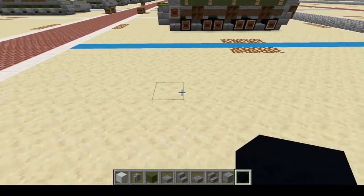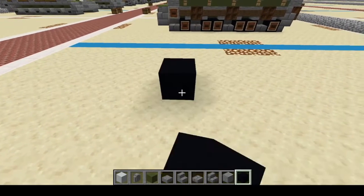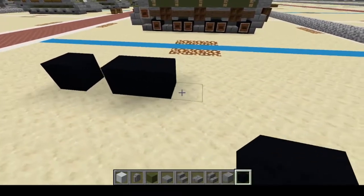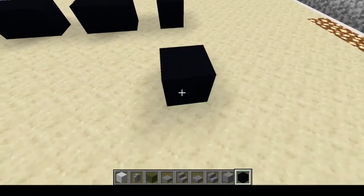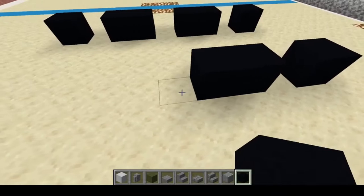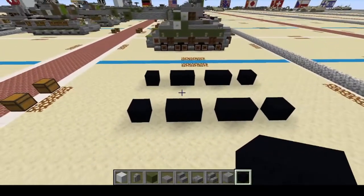I decided to change it up a bit on how we do treads now. We're going to start right here with one, skip, one, two, skip, one, two, skip, one, and skip three, and do the same on the other side: one, skip, one, two, skip, one, two, skip, one. There we go.